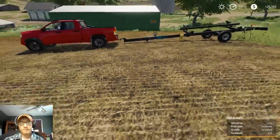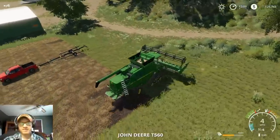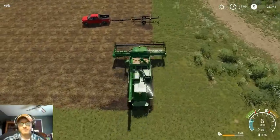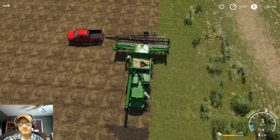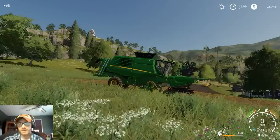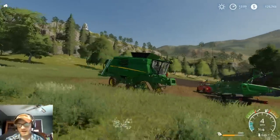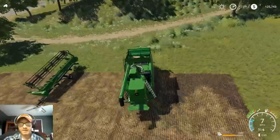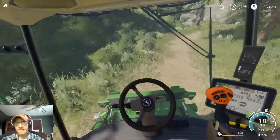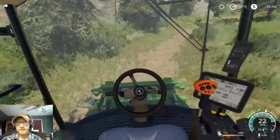Even on this thing the tongue is pretty much on the ground — they should have moved the ball down a little ways. I suppose they figured you'd use a tractor to pull the header trailer, but I don't know why — you would use a pickup for that. I like how the headers seem to lock down a little better than they did in FS17 and FS15 — in those games if you put a header on a header trailer you'd turn and it would just go flying, which was annoying.